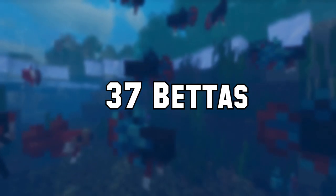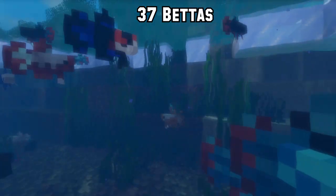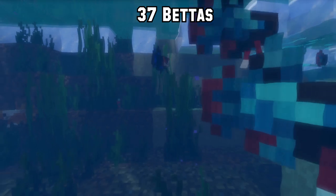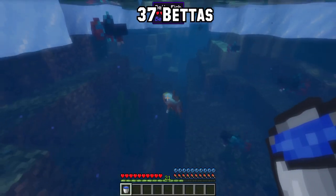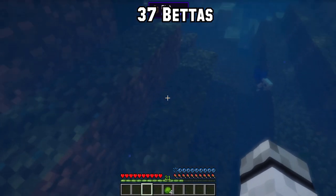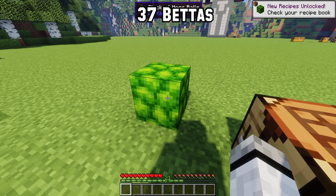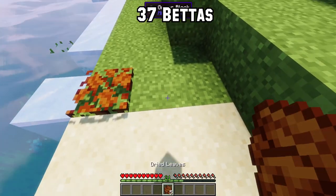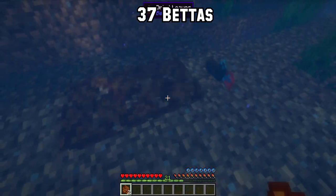Number 37: Now to a small but awesome mod — Betas adds only one entity: a new fish called the better fish, which comes in over 100 color variants. You can bucket-fish them. This mod also introduces wild moss similar to sea pickles, which can be turned into a block. There are also dried leaves which can be placed three times on top of each other. Both moss and dried leaves can be waterlogged.